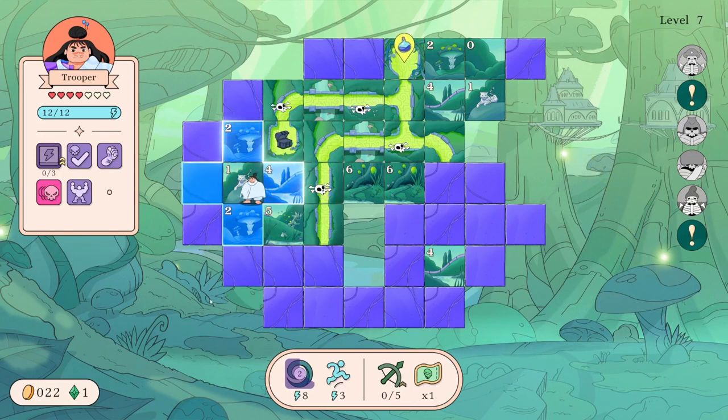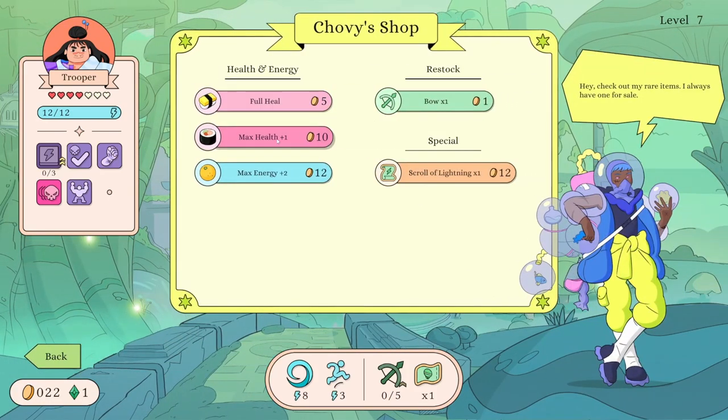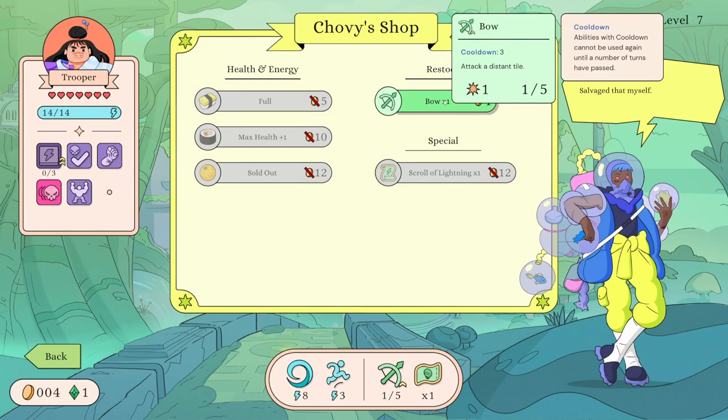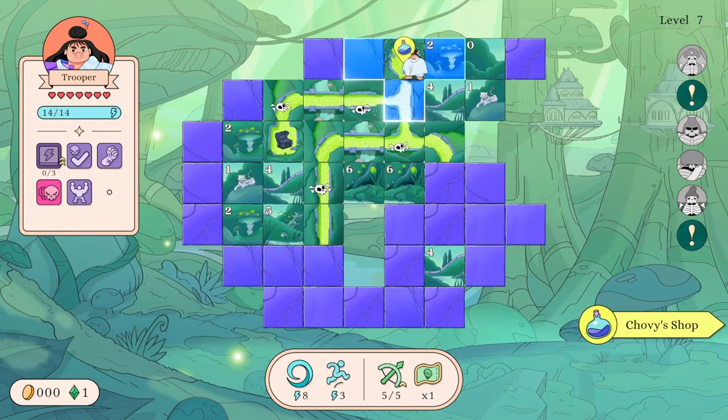We know these three on the left are fine. There's only two threats left on the field - let's increase our max HP and do a full heal. Oh we can increase our max energy - I didn't even realize that was an option. Let me think about this. Tell you what - full heal, and let's do max energy, then let's restock our bow fully. Okay, we're fully stocked.